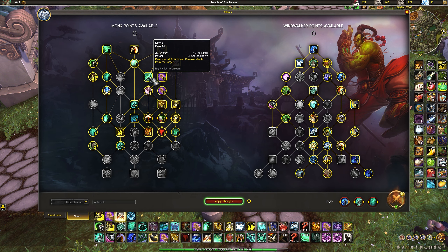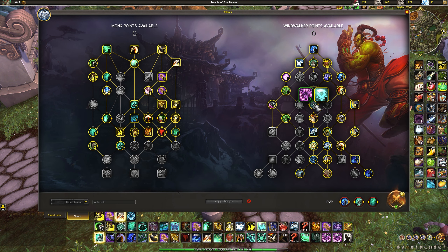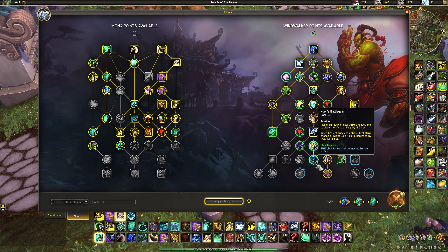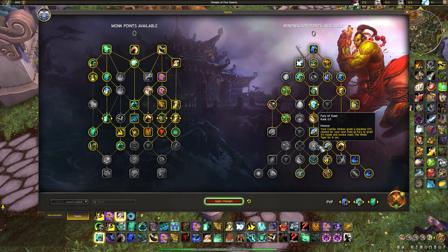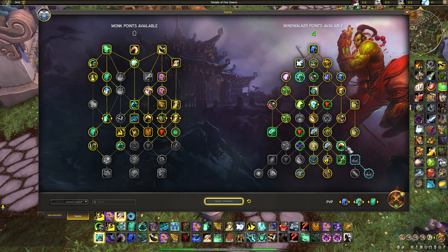In the Windwalker tree there's not much freedom. Your main choices are: Fury of Xuen or extra Tiger Palm damage, and Serenity versus Storm Earth and Fire. For Serenity with Fury of Xuen, run that build. For Serenity preferring extra sustained Tiger Palm damage instead, substitute Fury of Xuen for two points in double Tiger Palm damage. For Storm Earth and Fire, Spiritual Focus is much more valuable — it shaves 1 second of cooldown per 2 chi spent (versus 0.3 seconds for Serenity), potentially getting you an extra Storm Earth and Fire burst over a match.